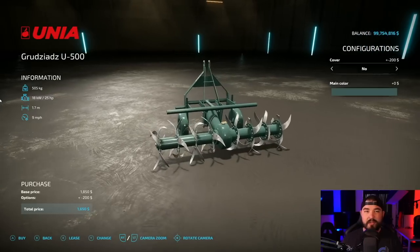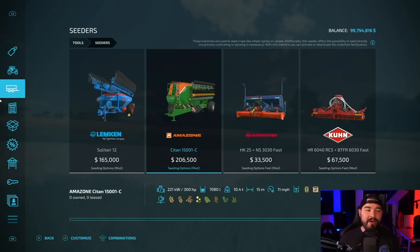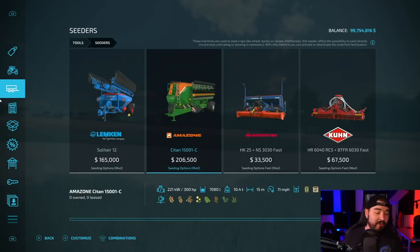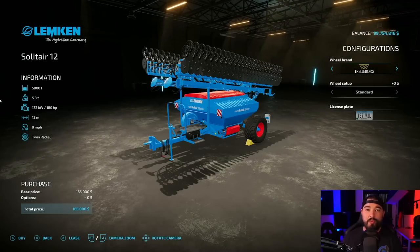I don't use spaders, so just go with this one. Seeders — go with this one right here: the Lemken Solitaire 12. You've probably seen this a billion times. It comes with a Seeding Options mod. The Seeding Options mod is super cool because it adds direct drill to all seeders and planters base game that don't already have it. So it also includes other things as well, which is super awesome.